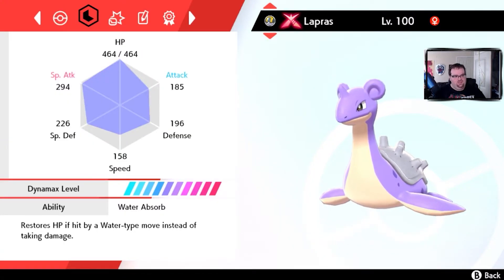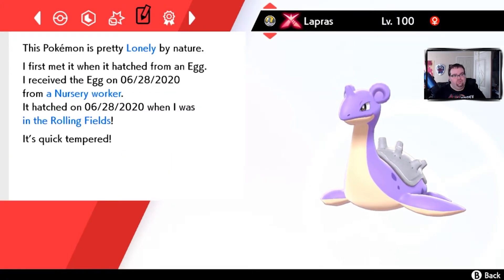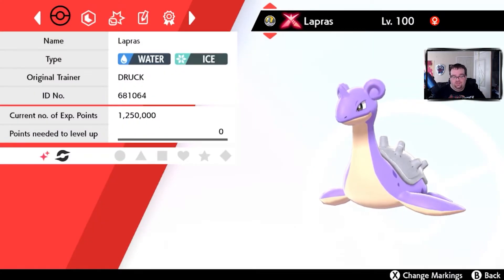Being a Water Ice type, its stats are through the roof. It has the hidden ability Water Absorb, which restores HP if hit by a Water type move instead of taking damage. She knows Ice Beam, Hydro Pump, Thunder, and Life Dew — which is the moveset you want for Lapras. My Shiny Lapras is insane. Lapras is already a really strong Pokemon, and fully EV training her with max stats makes this a powerhouse.